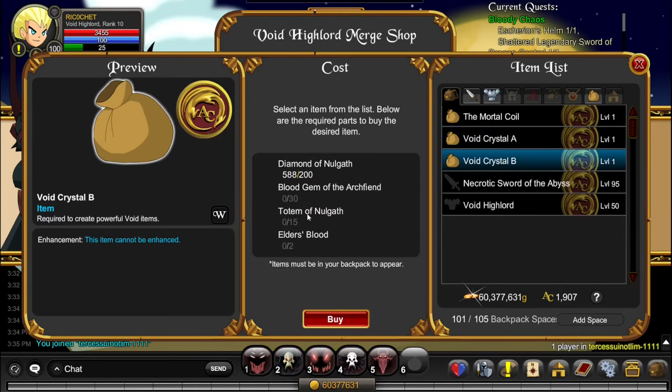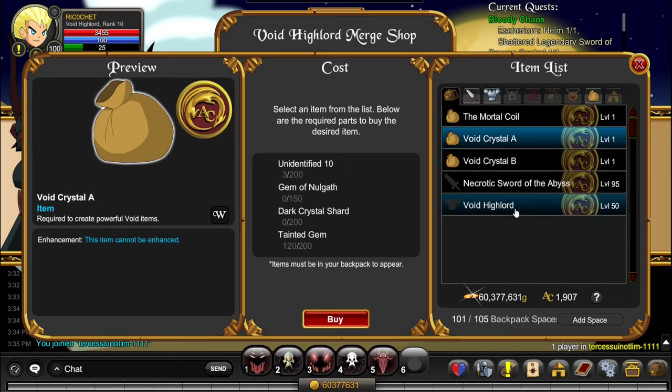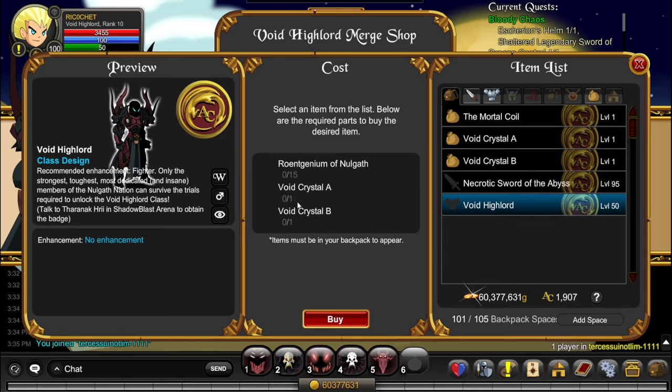Once you have enough Blood Gems, you can get Void Crystal B, Void Crystal A, and finally Void Highlord. This is my most used class in all my almost 10 years of AQW. Like the video, join the Discord link in the description, subscribe, and see you guys next time.